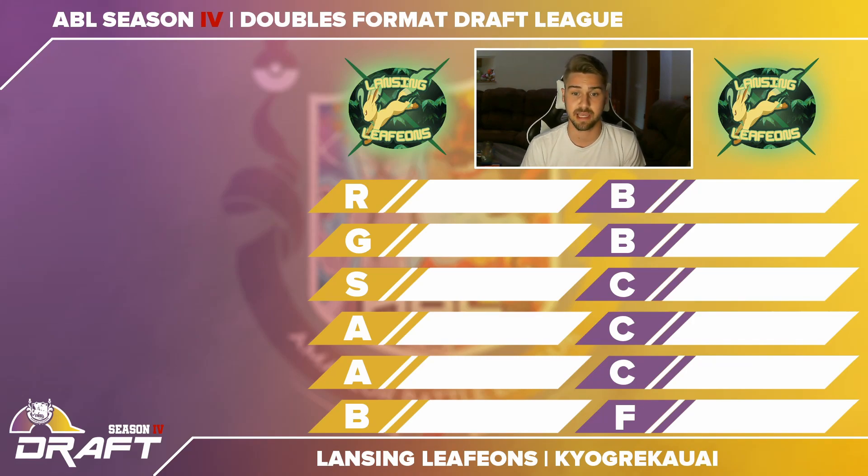There is a restricted tier, a Gigantamax tier, an S tier, A tier, B, C, and then a free pick — you can see those laid out on the screen. The amount you get from each tier depends: you get three from tier C, three from tier B, two from tier A, one from tier S, one from Gigantamax, and one from restricted. Restricted is mostly legendaries and mythicals like Mewtwo and Zekrom. Gigantamax is all the Gigantamax Pokemon, and the only time you can Dynamax is if it's a G-Max Pokemon you picked.